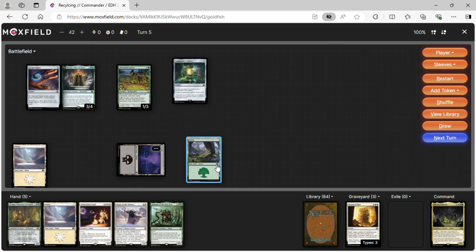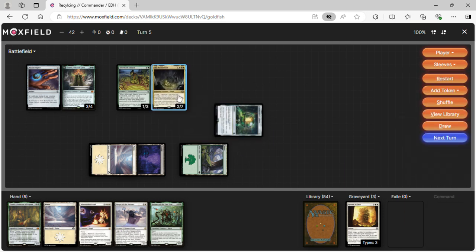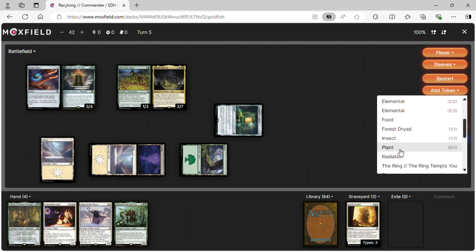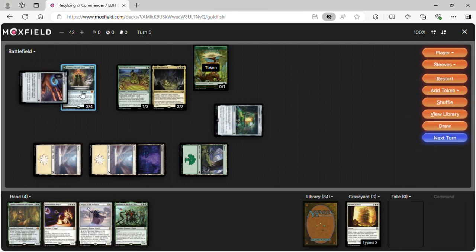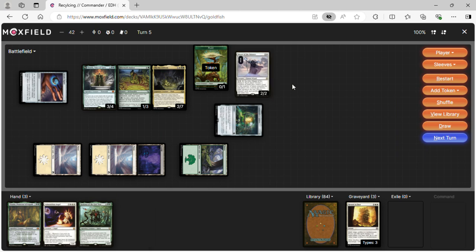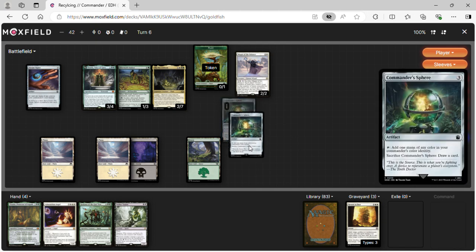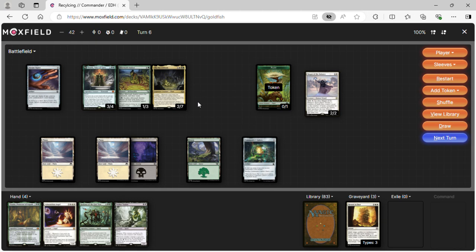Turn five: we have an infinite combo piece but don't want to be too greedy. One, two, three, four — cast Necro Bloom. Play a Forest and make a plant token. With only two mana left we threaten our opponents with Magus of the Balance.